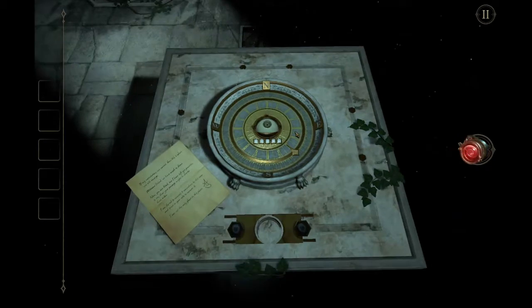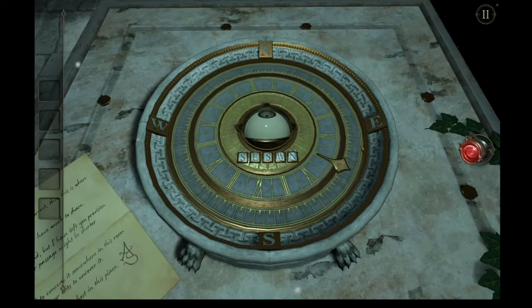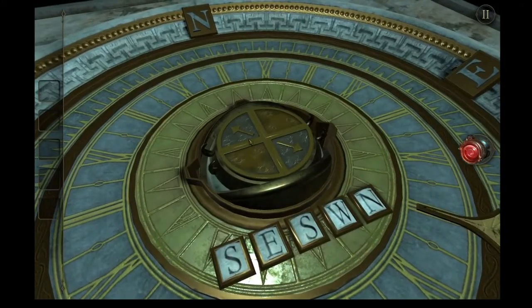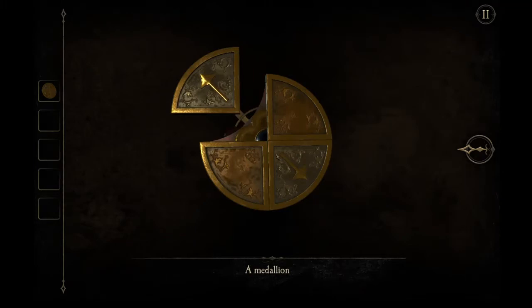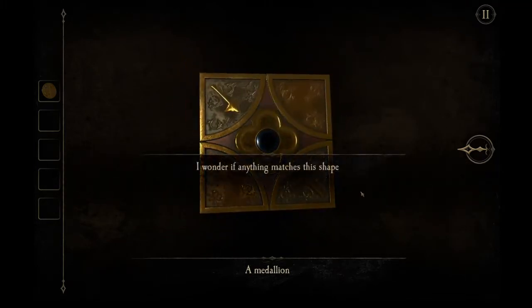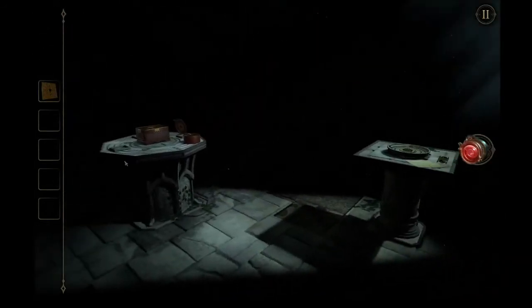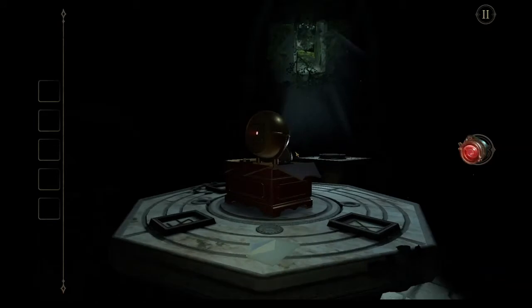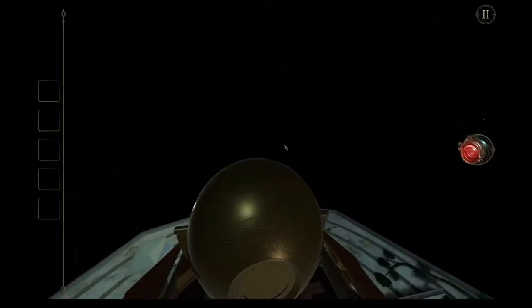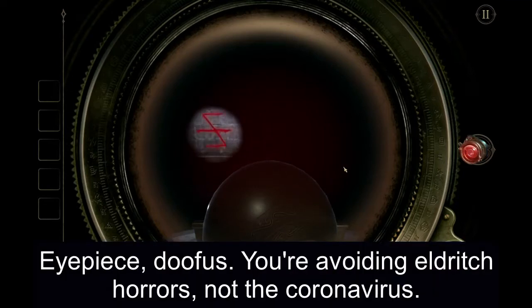Sounds like a code in a Zelda classic. So: south, east, south, west, north. A medallion - this looks interesting. Click on the medallion. This is, of course, to teach you that you can manipulate inventory objects in the inventory screen. I wonder if anything matches this shape. Nothing here, so let's head over here. And in the box is a movie projector. And we can only see the beam if we're wearing our mask. Mirror World Zorro.